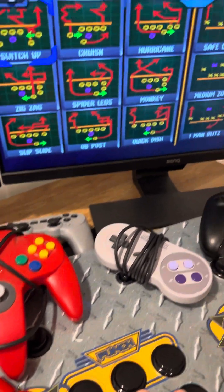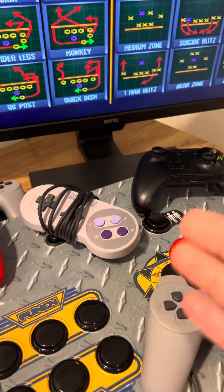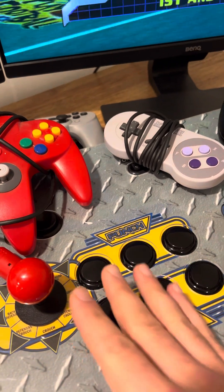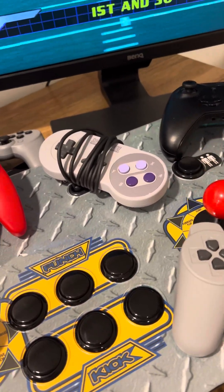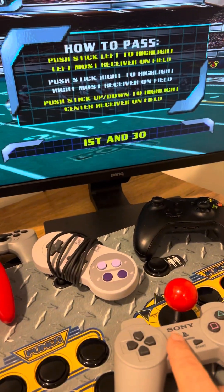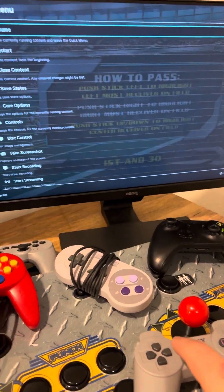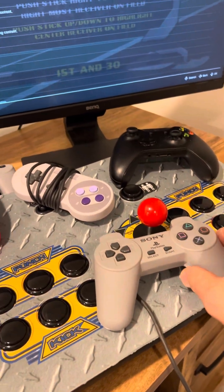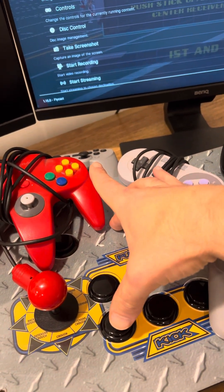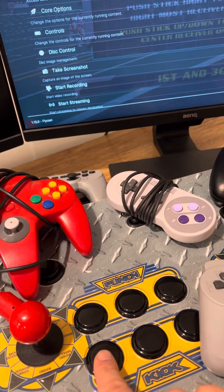This is running NFL Blitz on Dreamcast, and I want to set specific buttons that the Dreamcast controller had on something like this. I can't do it, right? So what would I do? I enter the game, and once I'm in the game, I could change some of the settings by holding Select and pushing the South button. This is the only controller connected, so I would hold Select and push the South button, which is that, if you mapped it correctly.